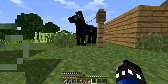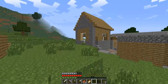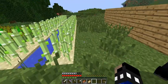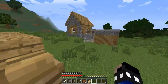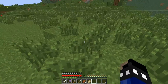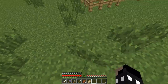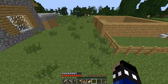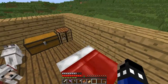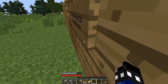The main thing is we got our horse back. Another day when we find another saddle we'll go back to get the donkey, breed those two, and have their family. We'll have the donkey, the horse, and a mule. Mules look like horses but can carry chests, which is awesome. I really want a mule so I can have a little storage buddy with me. You can saddle them and control them.